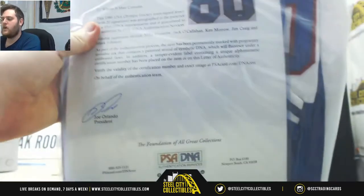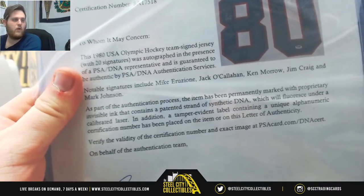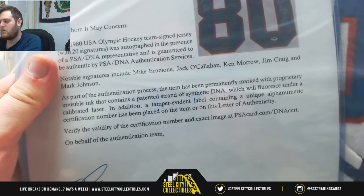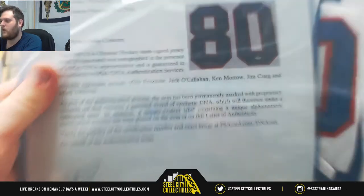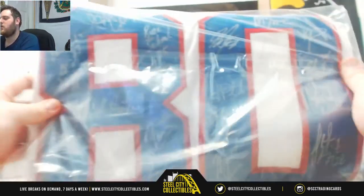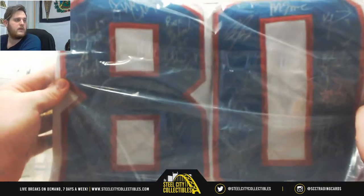This is the big one right here. We got a Miracle on Ice jersey — 1980 U.S. Olympic hockey team signed jersey, 20 signatures right here: Aruzioni, O'Callaghan, Ken Morrow, Jim Craig, and Mark Johnson — 20 signatures. This is a huge, huge one. These are always really big in these — this should be a top one or two pick. Team USA signed jersey — always really, really cool.